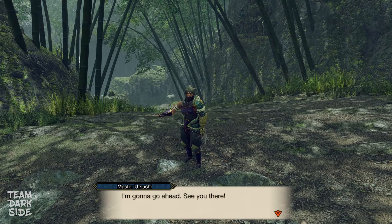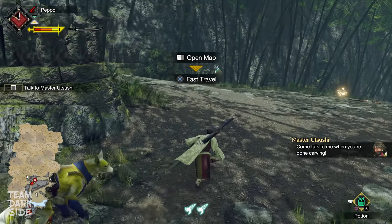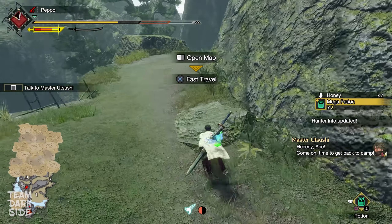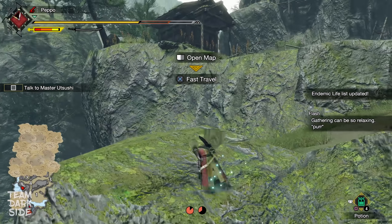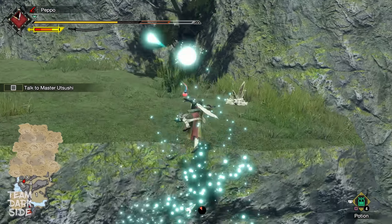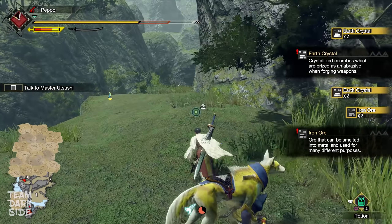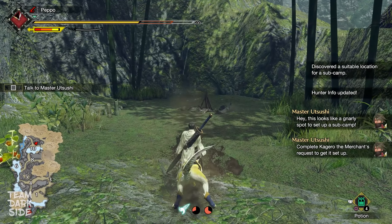Complete the tasks he assigns you until he goes back to camp. At that point, if you head back to camp and talk to him, you will finish the quest and return to Kamura. But before that, we first need to gather some materials to craft better weapons and spot the second camp's position. You can gather more and explore depending on your playstyle, but what we specifically need is just 3 Iron Ores. Once we have them, spot the second camp's position, then head back to Kamura.